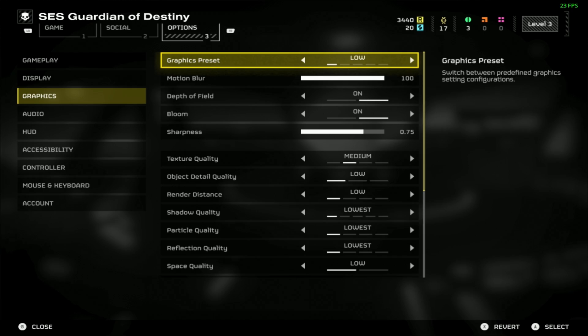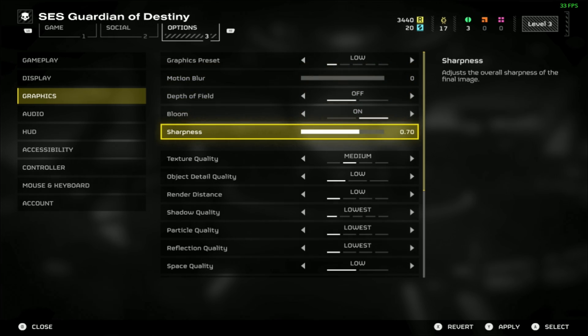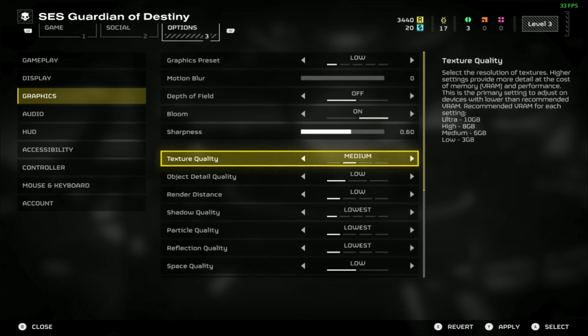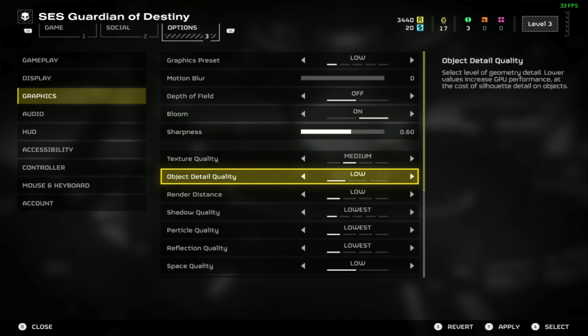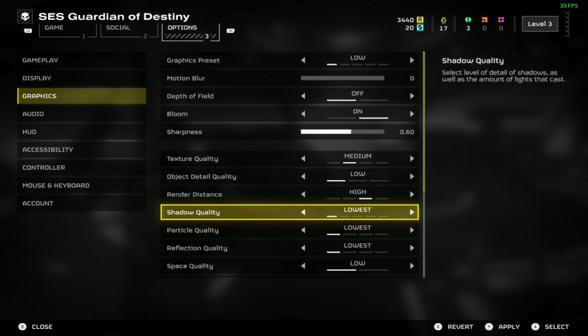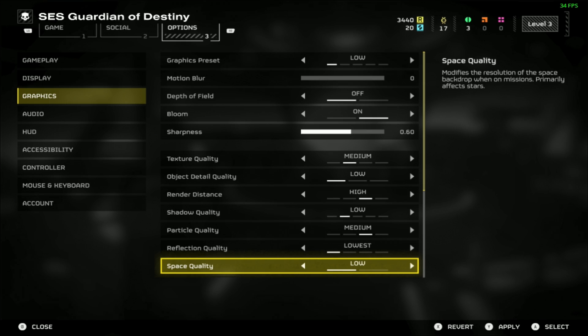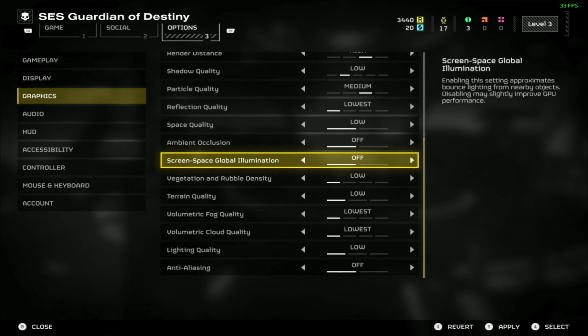On the graphics side, start with the low preset, bring the motion blur all the way down to zero, turn depth of field off, and set sharpness around 0.6 or 0.7 depending on preference. Then tweak with render distance on high, shadow quality on low, and particle quality on medium. You have to scroll down with the right analog stick — it doesn't auto scroll, which is very annoying. Then put vegetation and rubble density also on medium.